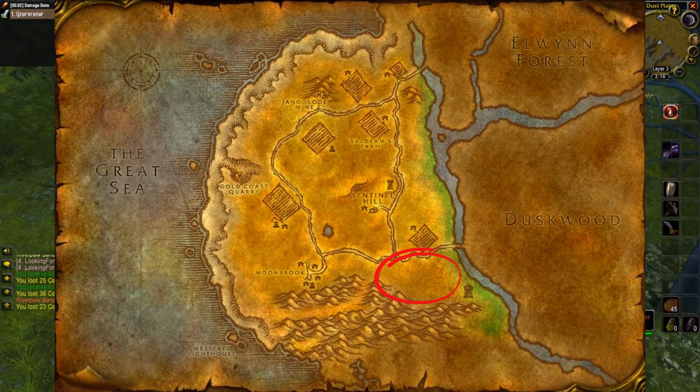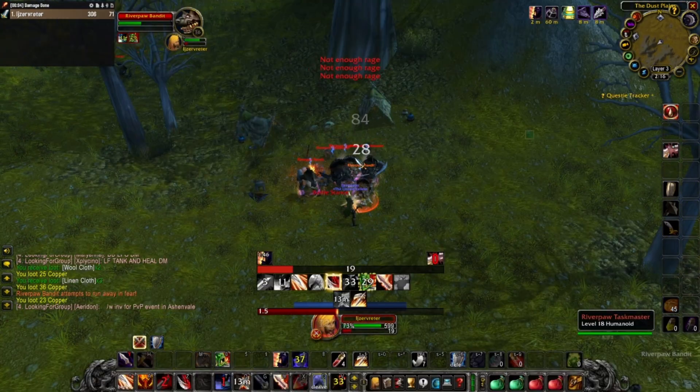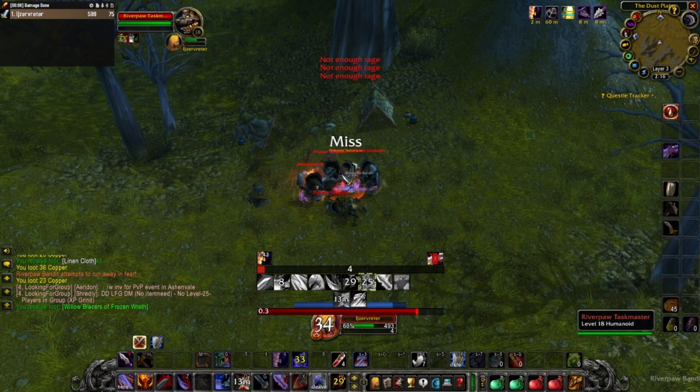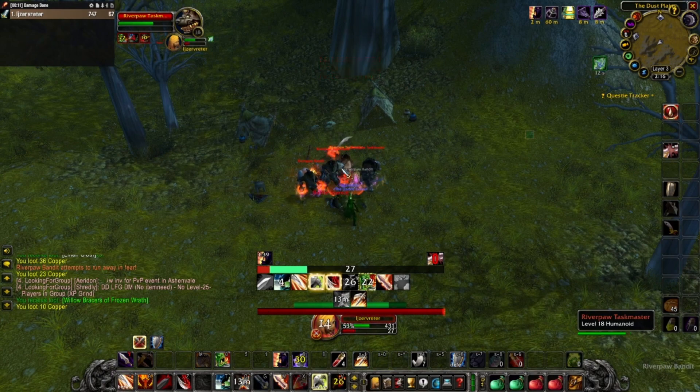Chests will spawn in one of the camps and they will hold the waylaid supply most of the time. But you can also farm or AoE farm the gnolls, who will drop supplies while you wait for the chests. This should give you some nice greens, wool, and linen as well.